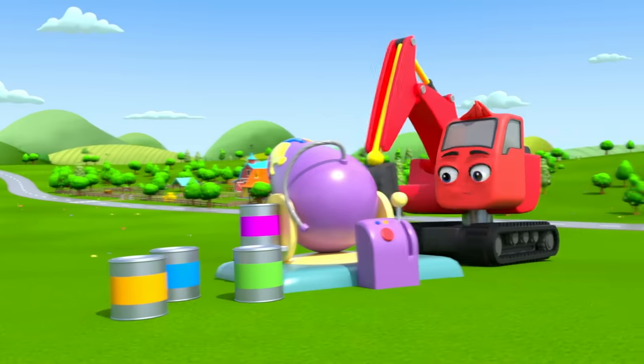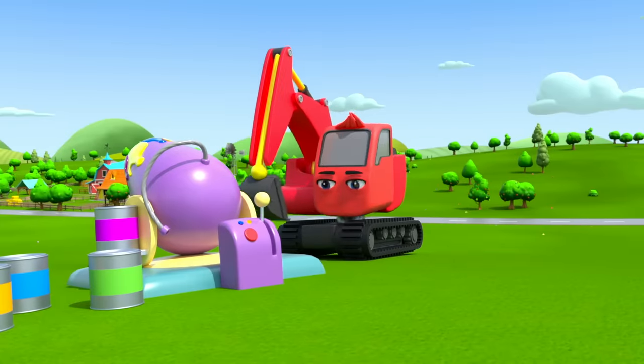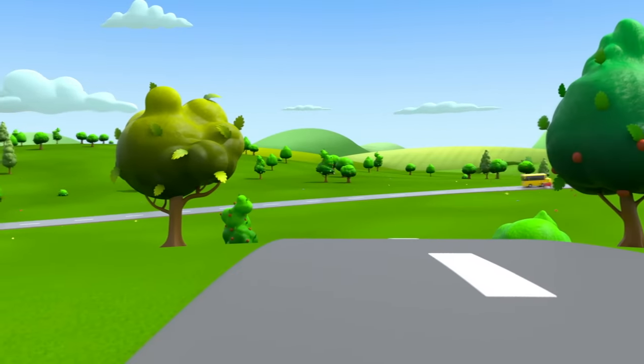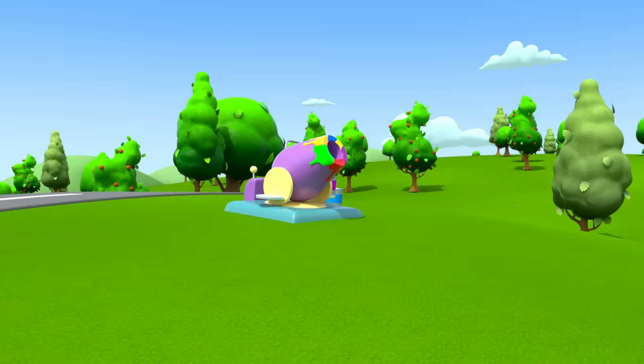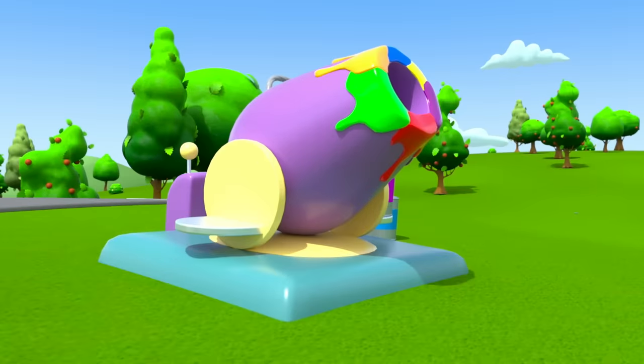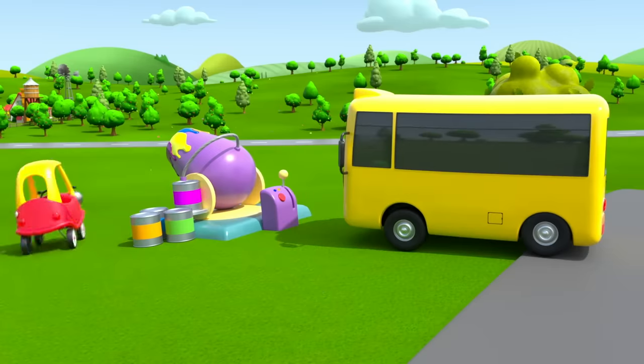What's this machine Diggly the Digger has built? It's a big paint cannon. But looks like he's forgotten something. Off he goes. Here comes Buster and his friend Cozy Coop. They've seen the paint cannon. Looks like they're going to play with it. I wonder what it does.